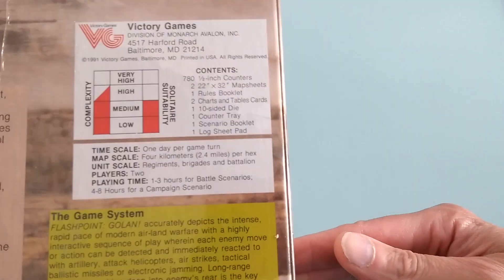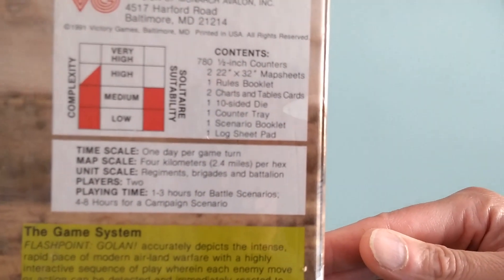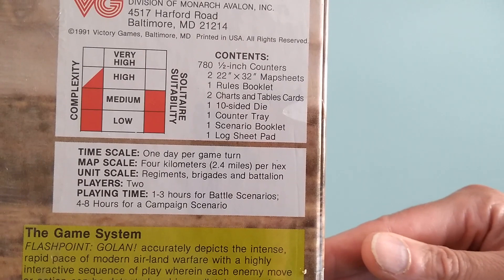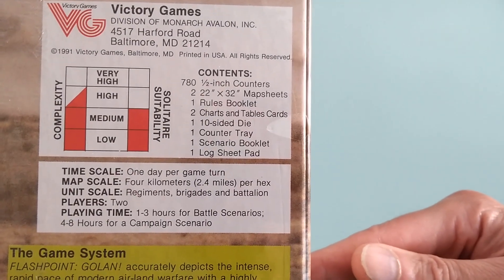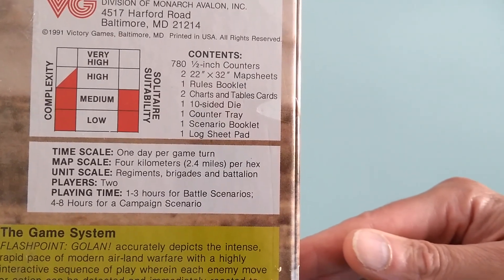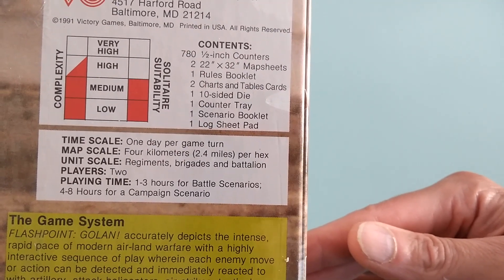The box is real neat. Complexity is high — practically full high there. Solitaire credibility is medium. We have 780 half-inch counters, two 22 by 32 inch map sheets, one rulebook, two charts and tables, one 10-sided die, a counter tray, a scenario booklet, and a log sheet pad. Time scale is one day per game turn. Map scale is 4 kilometers — 2.4 miles per hex.